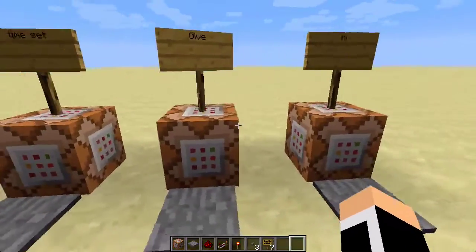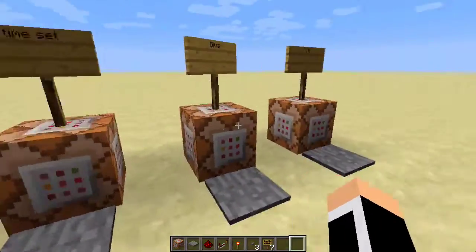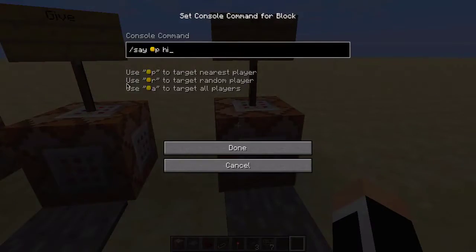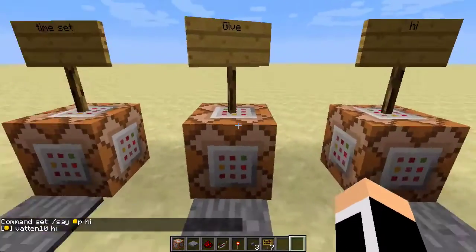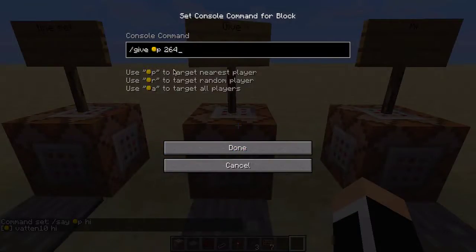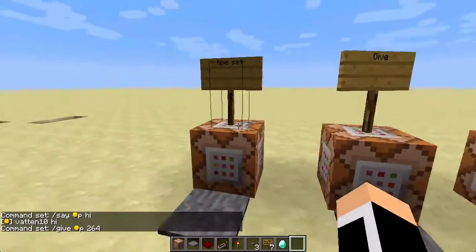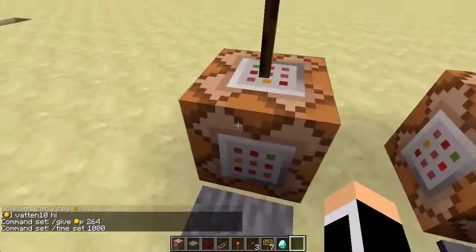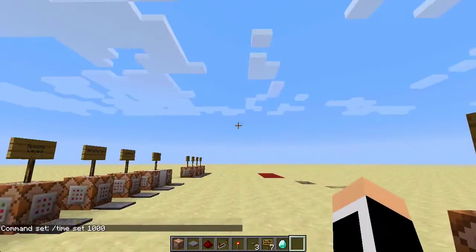I've made a video of this before. It's called tutorial for command blocks. It's really simple — how to say things to people, like say hi, or give someone an item with the item's ID. Like here, you get 264 and you get a diamond. We also got the time set, which sets the time. And apparently it's day right now, but it can set the time.